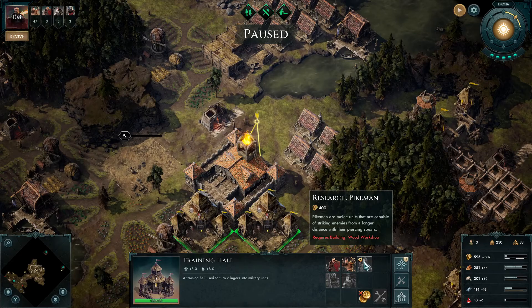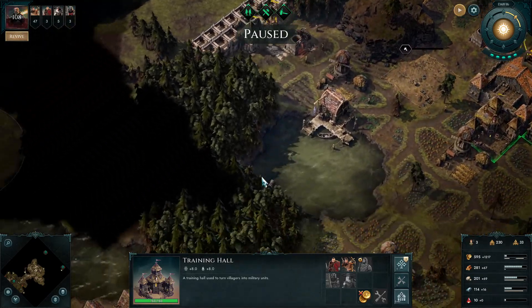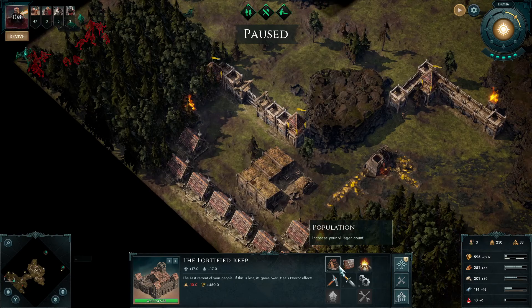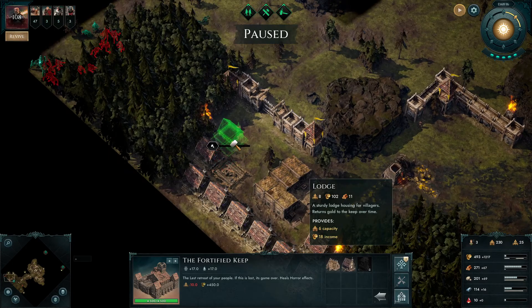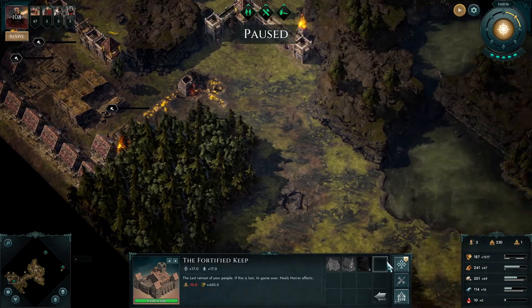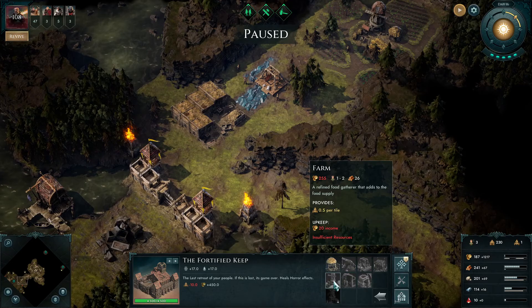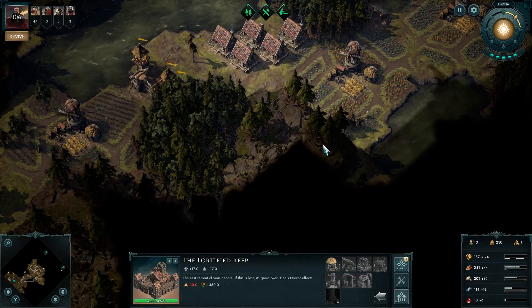We'll get these researched and then build a load of them. We have no population so we need some houses down here - can we fit any more? We can squeeze one in there. I don't have any gold to make a farm, that's fine, carry on.